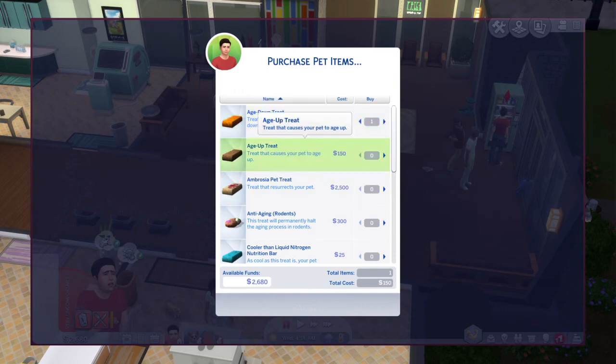Obviously, puppy's the cutest. These treats work on pets — it works on cats and dogs, so it doesn't matter which one. If you have a dog, a cat, or both, just purchase two or four of these treats to turn both the dog and cat in your household from elder to puppy and kitten.